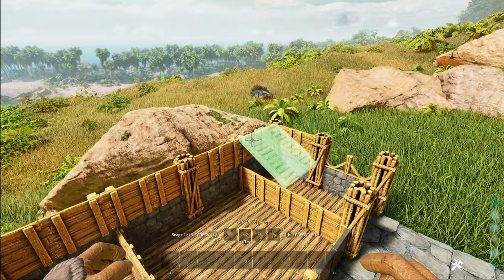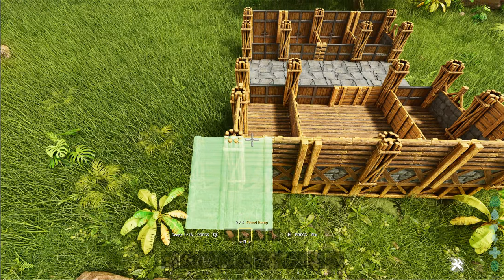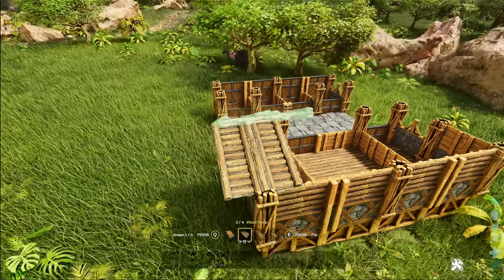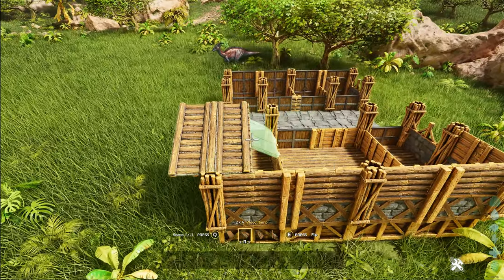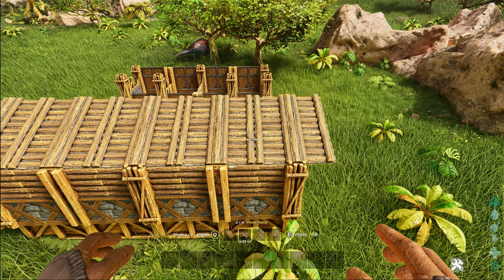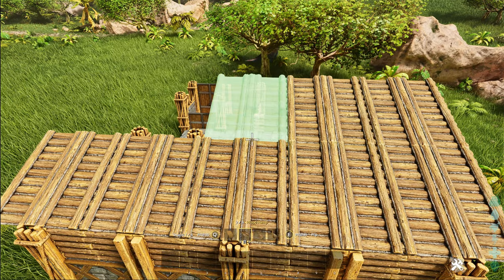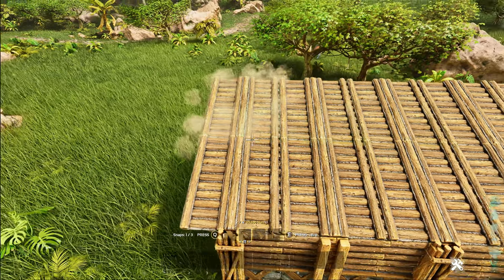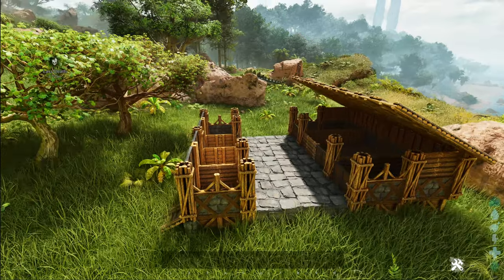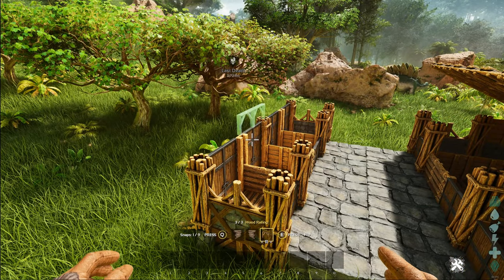Snap the first of the roof pieces on — these are all using ramp pieces. Snap that to the outermost quarter wall and that way you get the front overhang. Just go that all the way across, then continue upwards. That's how that should look on that side. Before doing the roof on the other side, add quarter walls along the top.